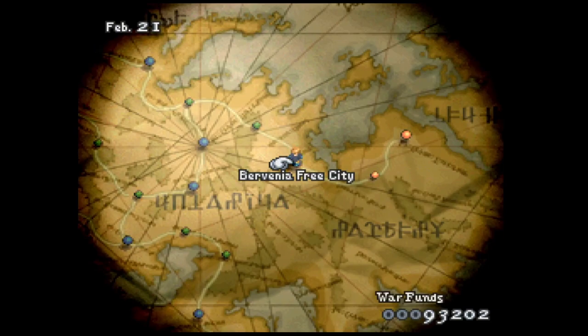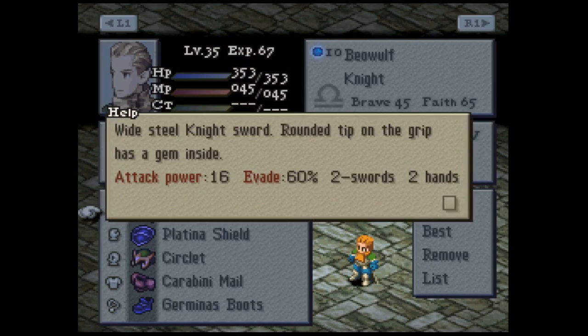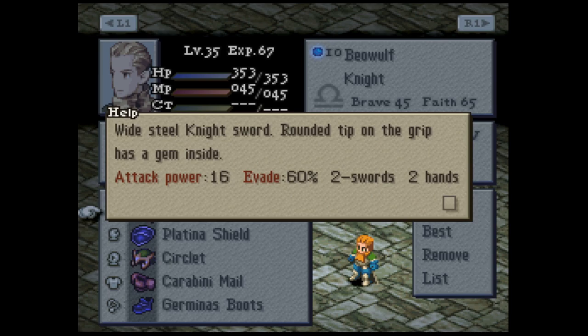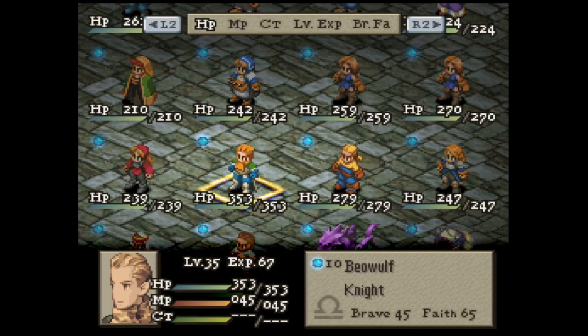Ladies and gentlemen, a day and some hours of attempts and fails later, we are back with the Defender — a sword that first showed up in Final Fantasy One, and a sword I really like. What makes this sword special? A regular sword has attack power 12, evade 10. The Defender has attack power 16, evade 60. You pair that with a shield with another physical evade at 37%, and it would be hard to hit this guy — this guy being Beowulf.